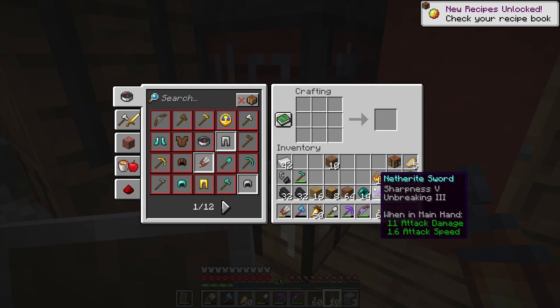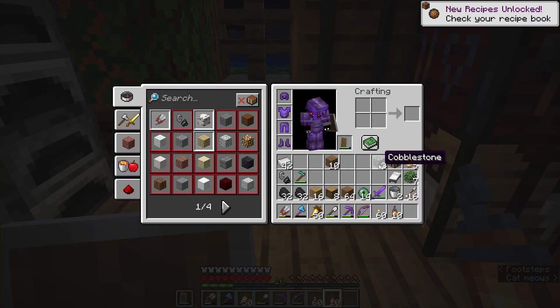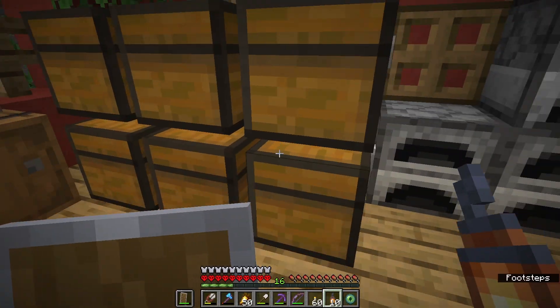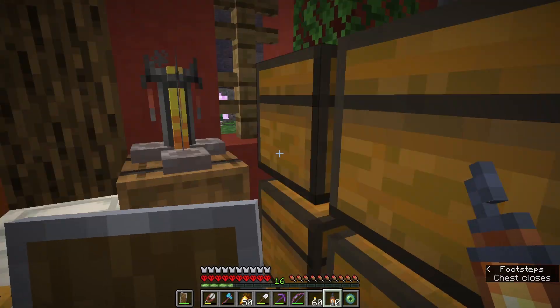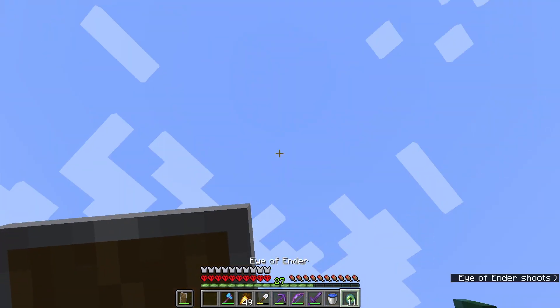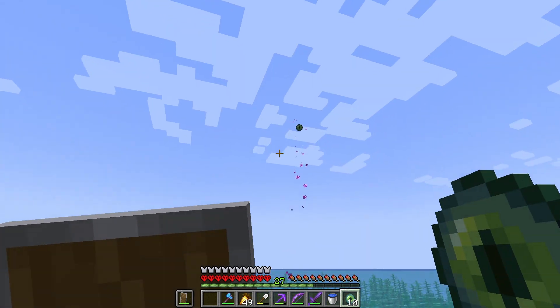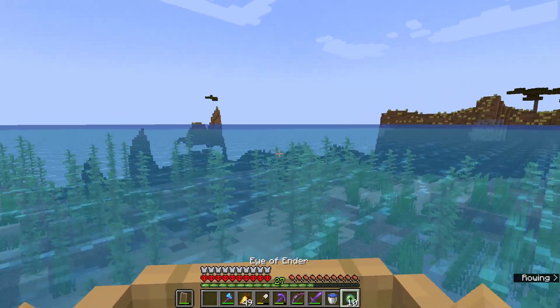Let's get some blaze powder, put our ender pearls and blaze powder together and there we go. Now all that's left is to get outside and throw these bad boys and follow them to the stronghold. I think we have everything we need so let's get going. At this point I made a big song and dance about throwing my first ender pearl, which of course you don't get to see because apparently I suck at pressing record. What you get to see is me throwing — this is my third one — and yes, we are going in that direction, crossing the mighty ocean in search of the stronghold.